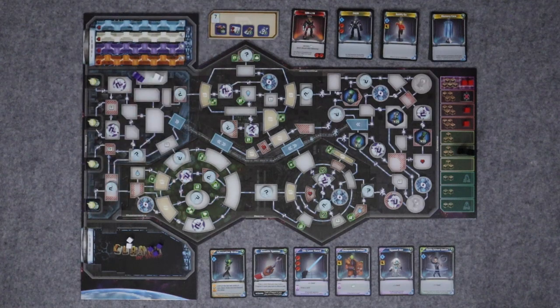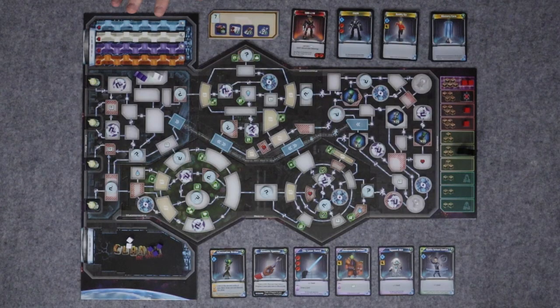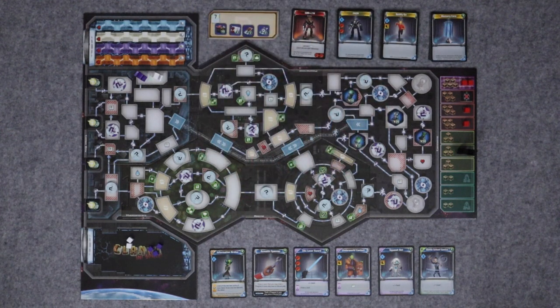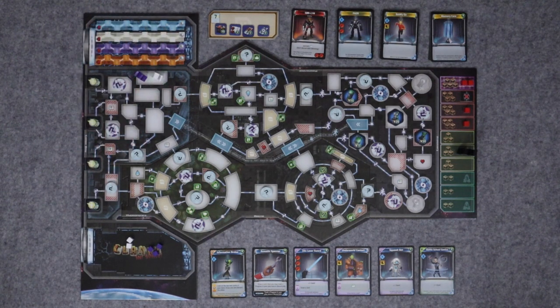Down here we have our clank area. I'm the starting player - the sneakiest person goes first, and Gly sneakily convinced me that was me. So I have three clank in there and Gly will start with two. Up here is our starting position and here are our health tracks. As we get attacked we'll get cubes on these health tracks, and if we ever reach the end of this track we are knocked out. If we're knocked out in the spaceship area, that's game over and we lose all our points. But if we get knocked out in the cargo bay here, our friends drag us off the ship and we're safe.